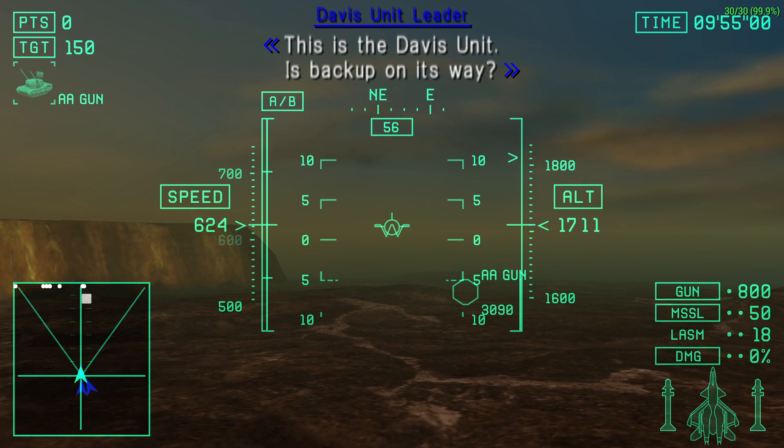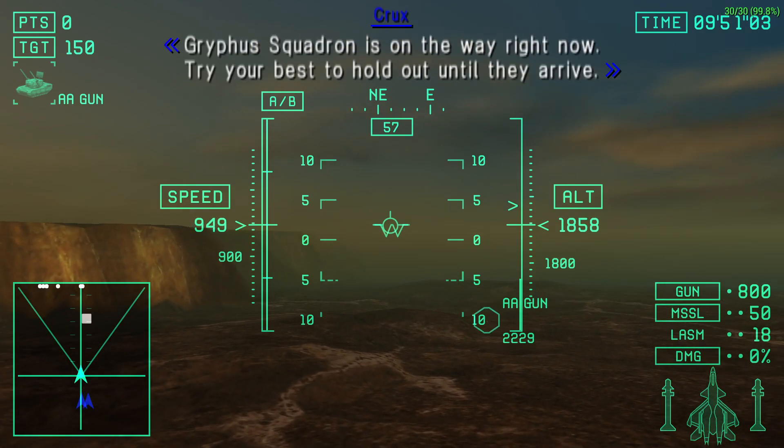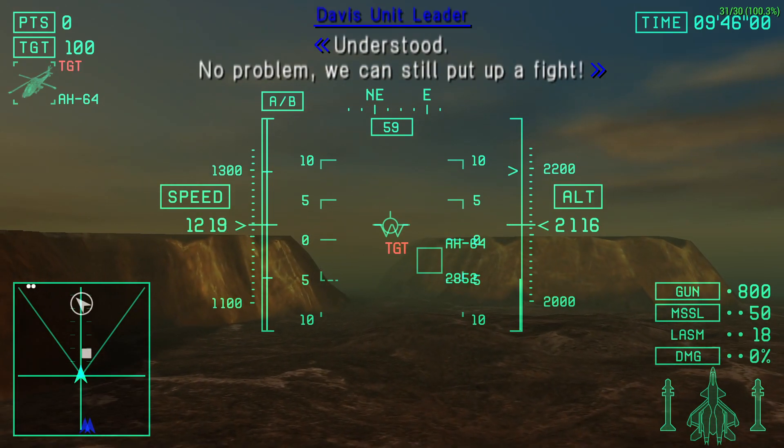This is the Davis unit. Is backup on its way? Griffith Squadron is on the way right now. Find your best to hold out until they arrive. Understood. No problem.